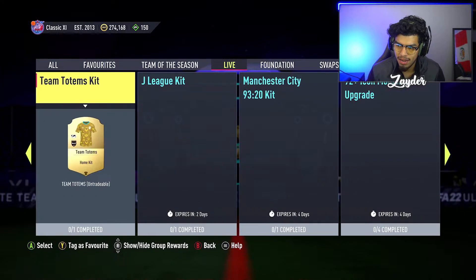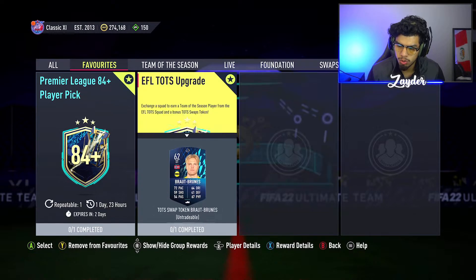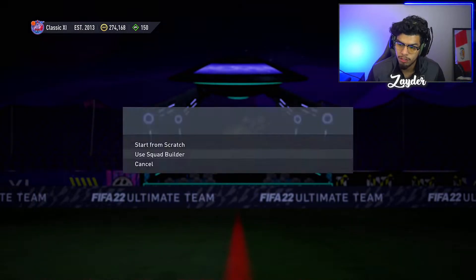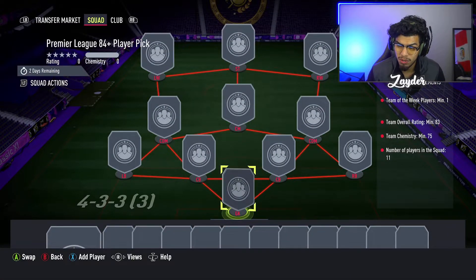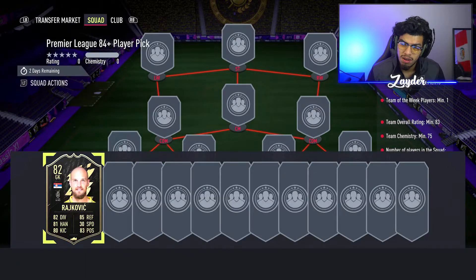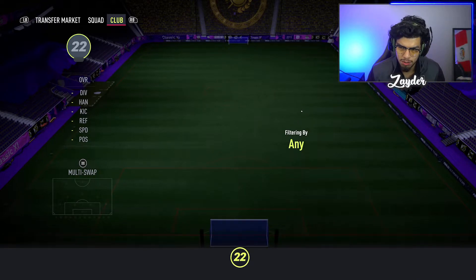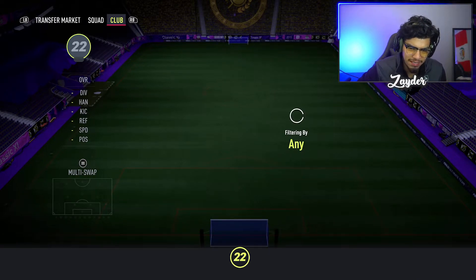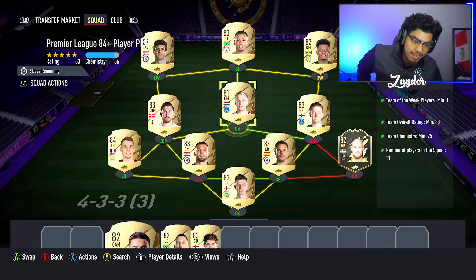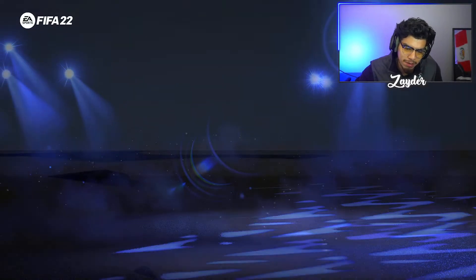So that's what we have for today. We got the Team of the Season tab with two new things: the EFL TOTS upgrade with a token, and the 84-plus player pick which is repeatable every two days apparently. This one requires 83 rating, one Team of the Week player, and 75 chemistry. Honestly that just makes this unnecessarily difficult to complete. I don't know why you would do this, but let's try and do it.